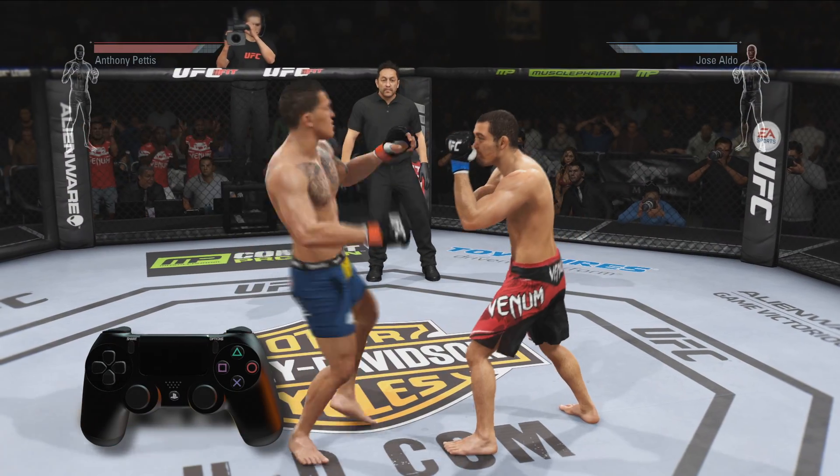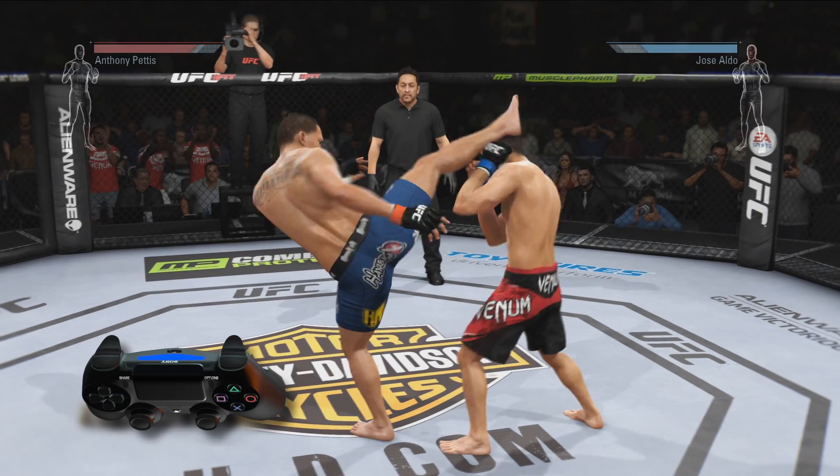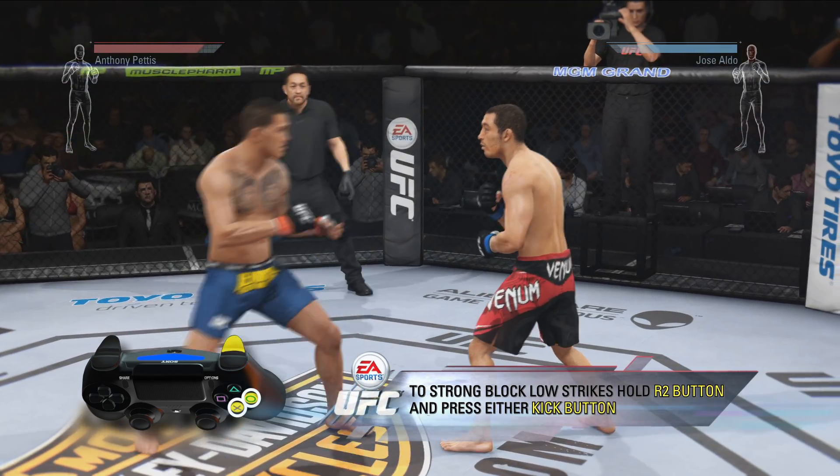A more effective block is a strong block. To strong block high strikes, hold the R2 button and press either punch button. To strong block low strikes, hold the R2 button and press either kick button.